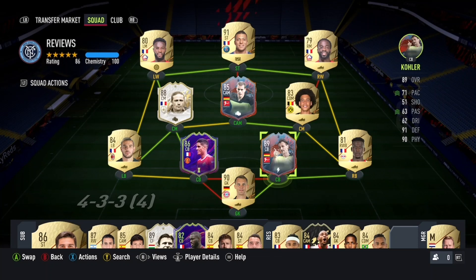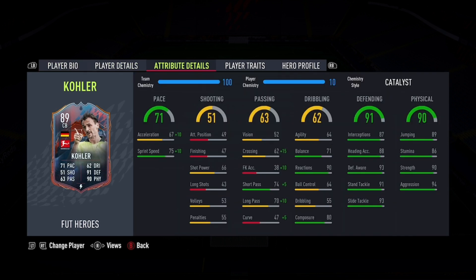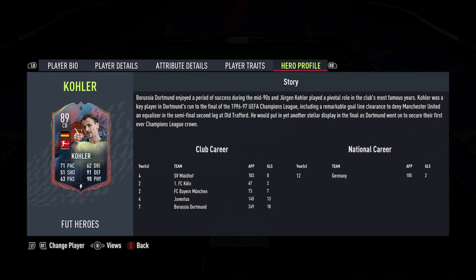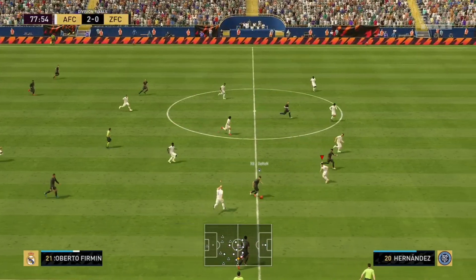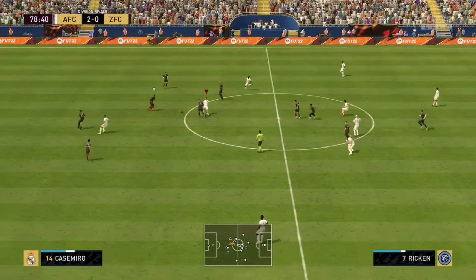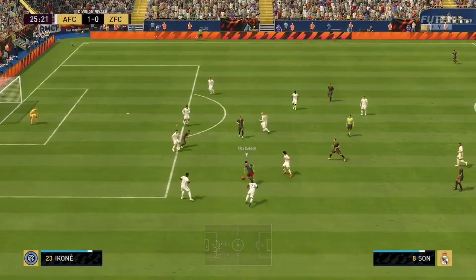Hey guys, welcome to another FIFA 22 video. Today we're doing a recap video picking out some of my favourite FUT Hero cards that I've already reviewed so far in FIFA 22. We've got 5 cards in this video. I've been doing a lot of reviews on these cards over the past weekend — thank you guys so much for the support. All 5 cards are within a reasonable price tag; none of them sell for more than 500,000 coins. Some cards are still extinct and EA needs to update their price changes, so hopefully they'll do that soon.